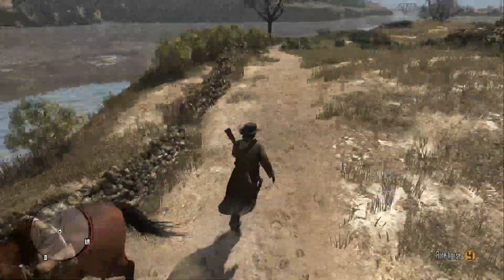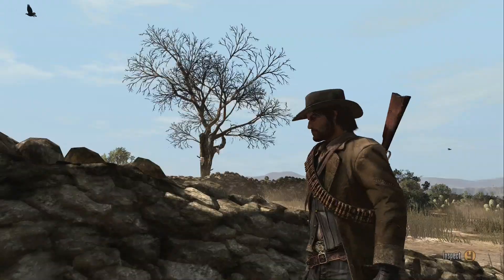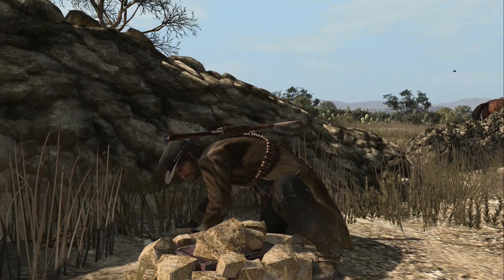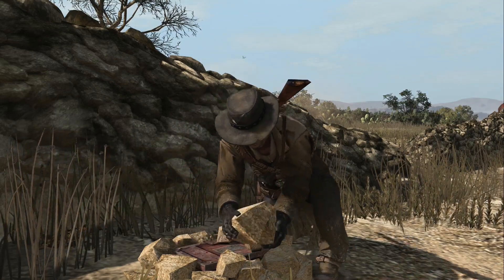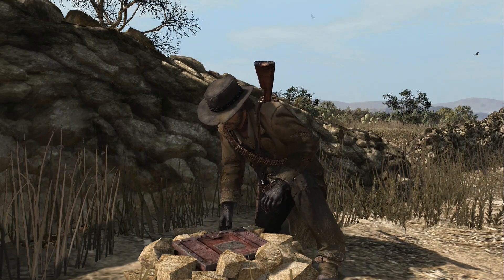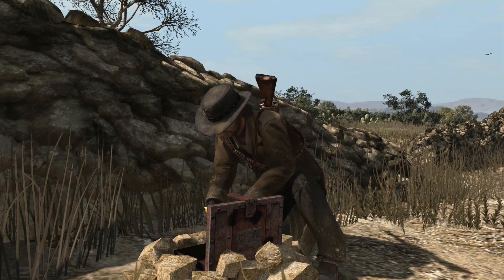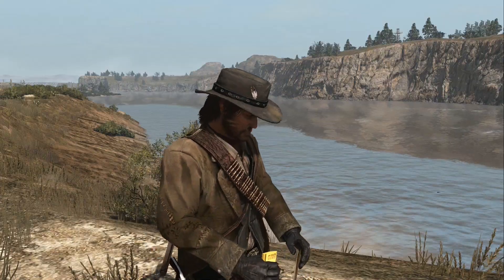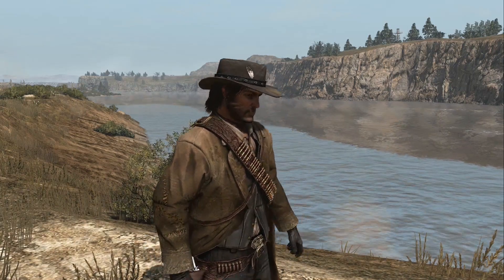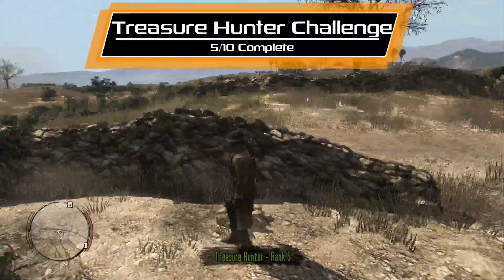But once you make it here, along the kind of brick wall, you're going to find a little mound of bricks — just like all the other treasure locations, you're going to uncover it. And there you go, that should be treasure hunter challenge number 5 of 10 complete.